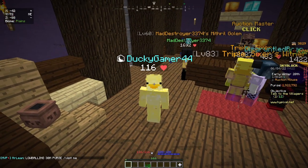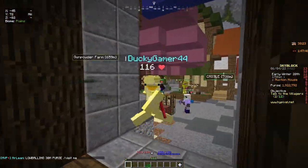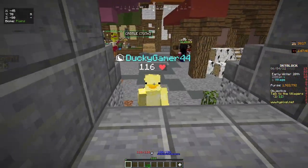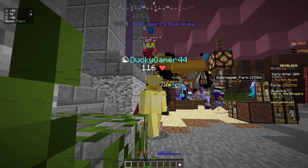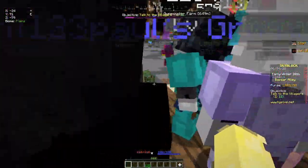Hey guys, welcome back to another money making video. Today we are on my dirt-to-hyperion profile and I'm going to be showing you four different bazaar-to-auction-house flips that you can do that actually make pretty decent money, and you can do with less than two million coins — that's all I have in my purse, as you can see. So without further ado, let's get right into it.